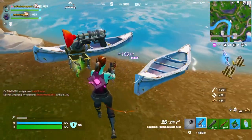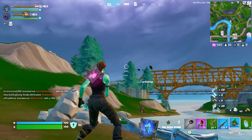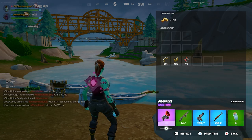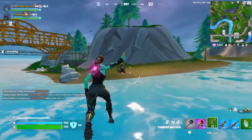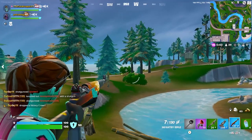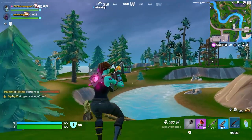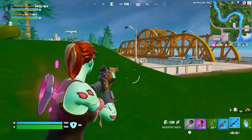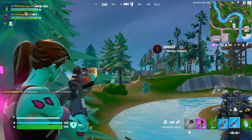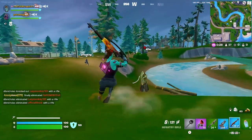I'll give you a few tips today on how to get better. First, we're going to talk about inventory - what you should be carrying. First of all, you should definitely be carrying some type of movement, whether that be a grappler, shockwave, or bounce pads. You also want one long range weapon - here I have an infantry rifle. You do want two short ranges as well; I recommend the pump shotgun, thunder shotgun, and an SMG. And some type of heals for your fifth slot.